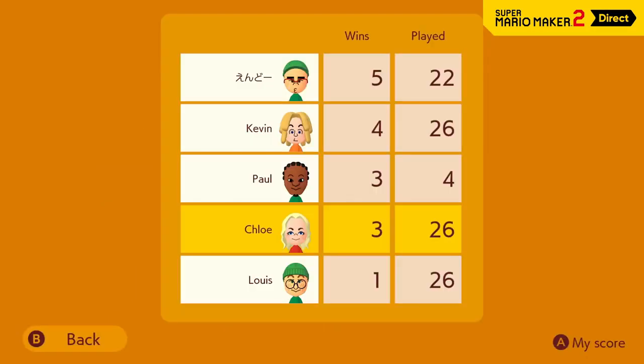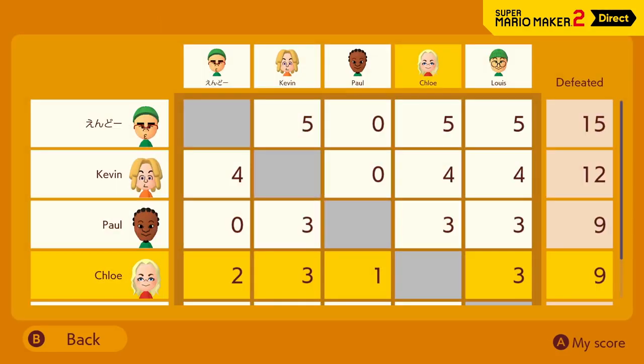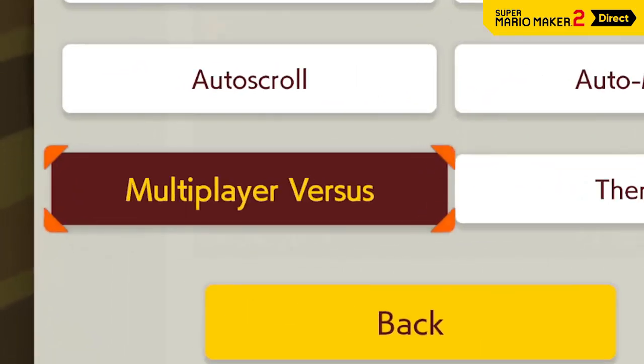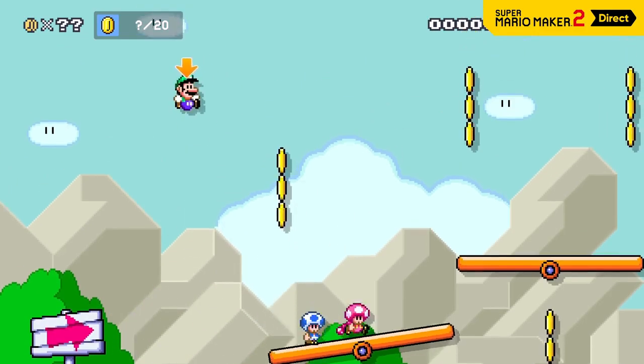You won't be rated in this mode, but you can check out the standings. If you've designed a course with versus play in mind, consider using the multiplayer versus tag. It's a great way to help players who love to battle it out find what you've made.